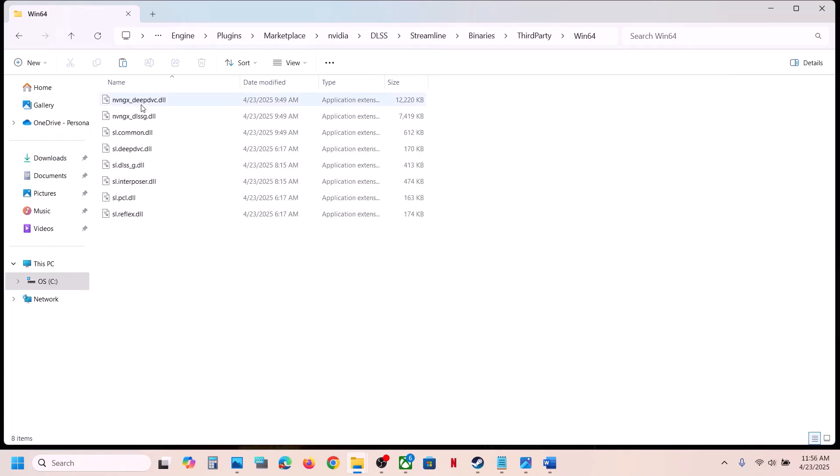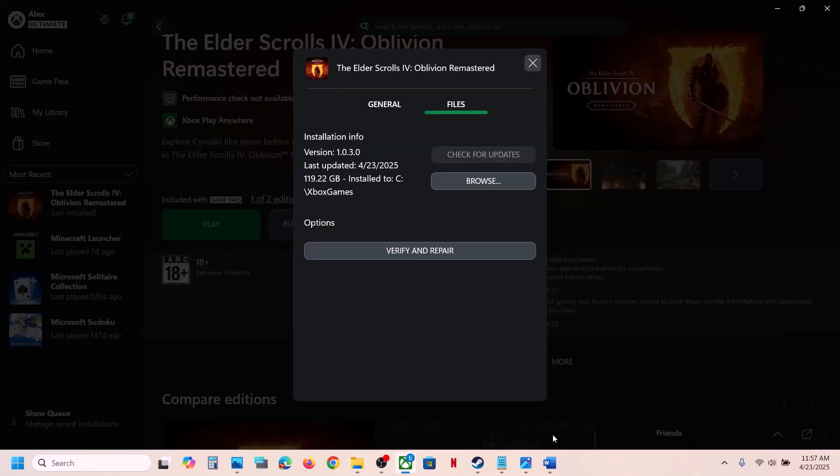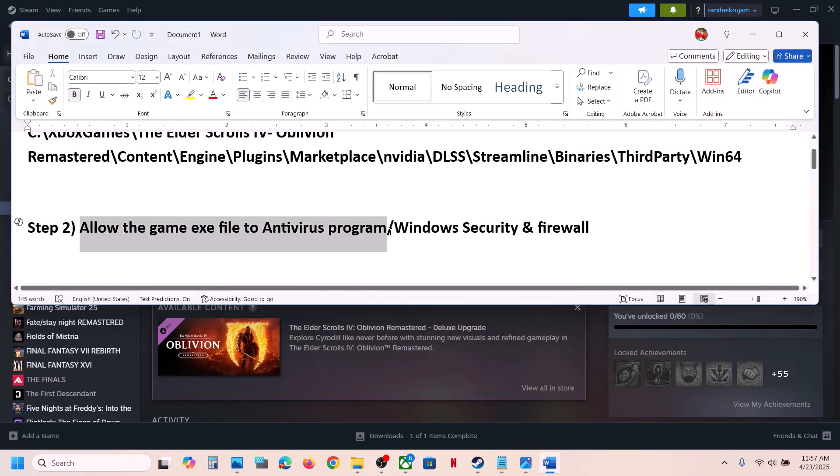Navigate to Binaries, ThirdParty, Win64. Do the same thing: create a backup by copying the file first, then rename or delete it. After that, launch the game and check.